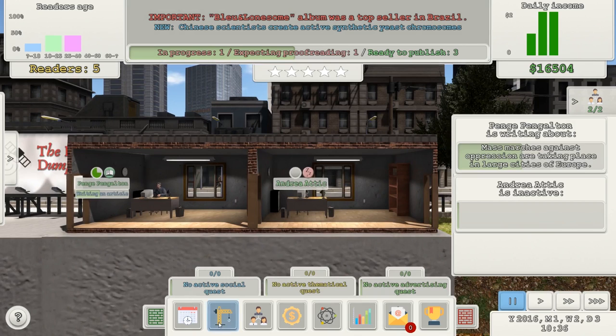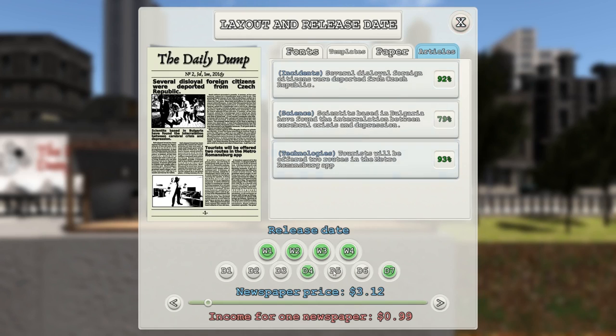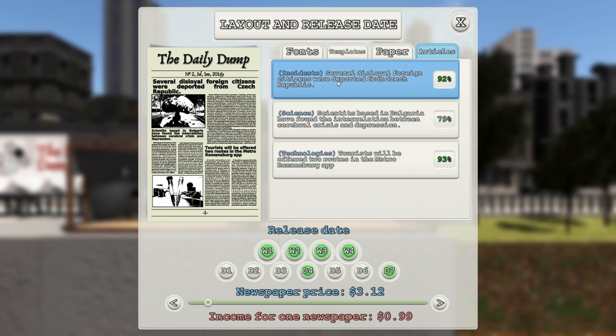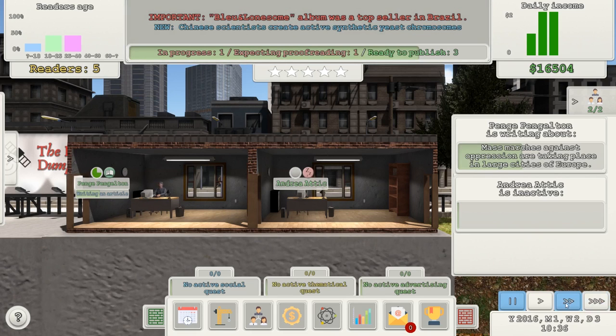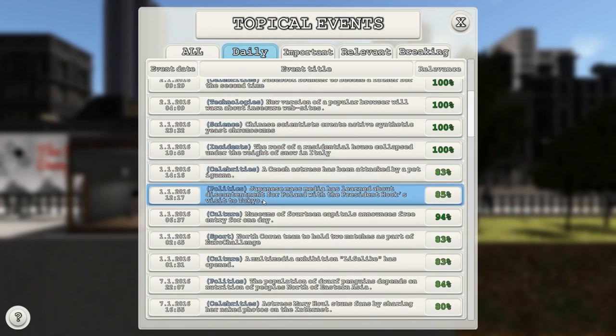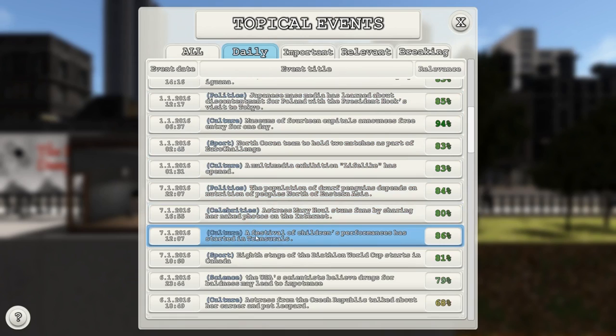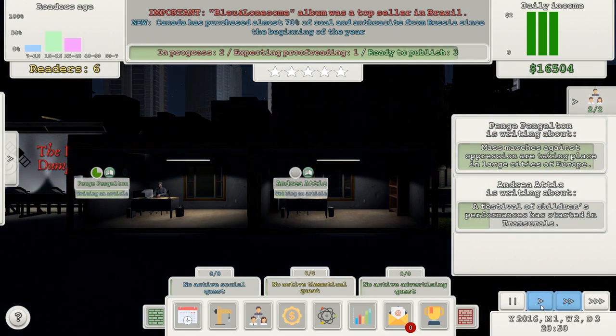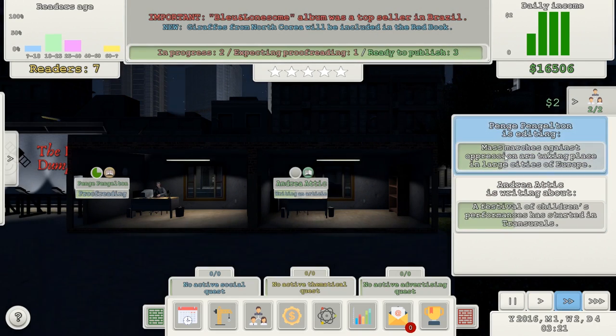We've got three stories ready. So that's our current newspaper. What could possibly go wrong? Apart from all of it. She's hardly gaining any skills at all. Science — there must be a science one recently. 'Festival of children's performances has started in transorals' — write about that, please. So I'm writing about these marches and then I'll edit it, which is proofreading — slightly different terminology, but okay. I've got another $2. Here comes today's newspaper — midweek.